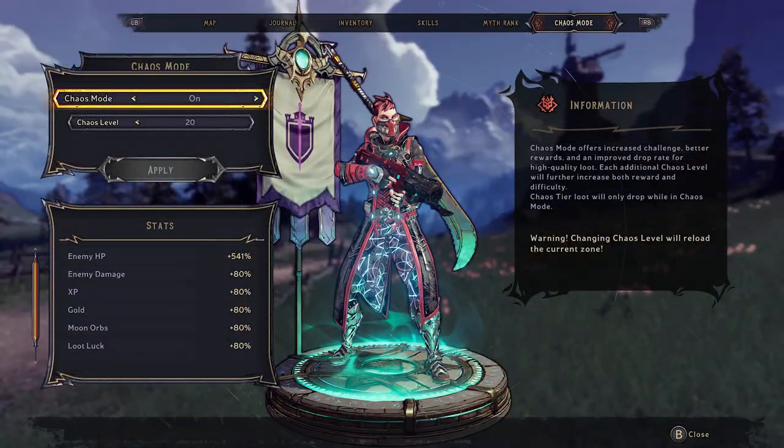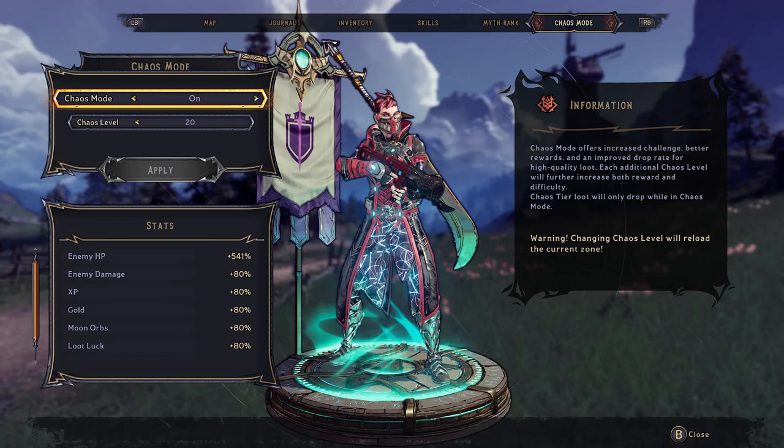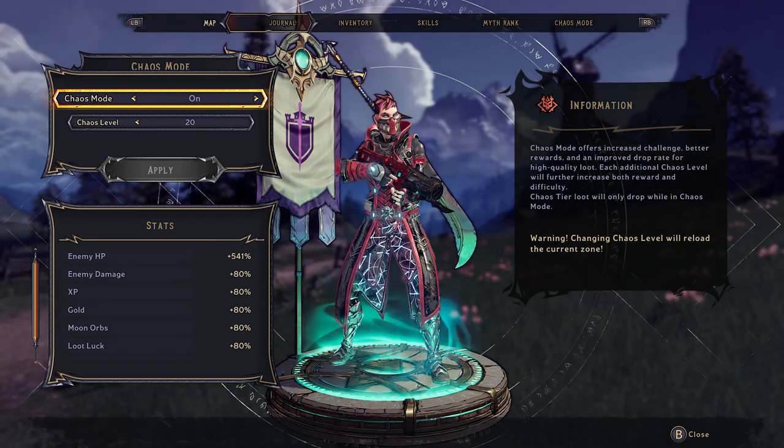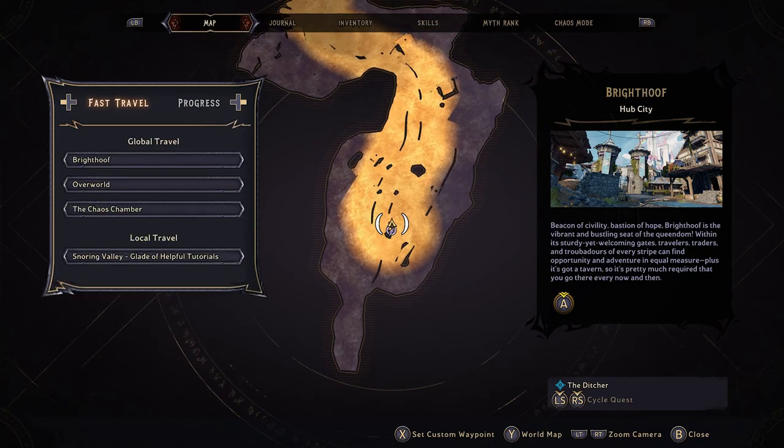Now remember, depending on your level and how you're geared up, you may want to change the chaos difficulty, because it will mean there's more chance of it dropping. As you can see here, you're going to get 80% extra on your loot luck, so it's well worth doing if you can manage on chaos mode 20. If you haven't, don't worry — just do whatever you can.